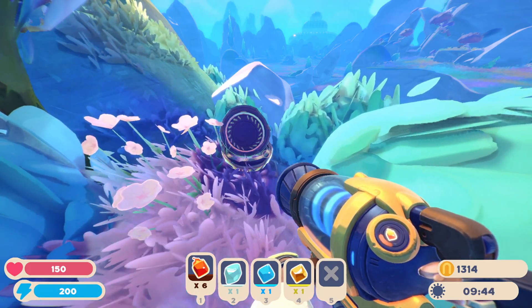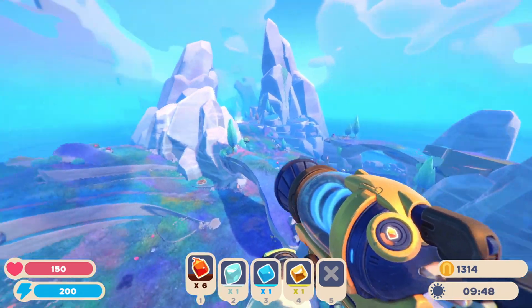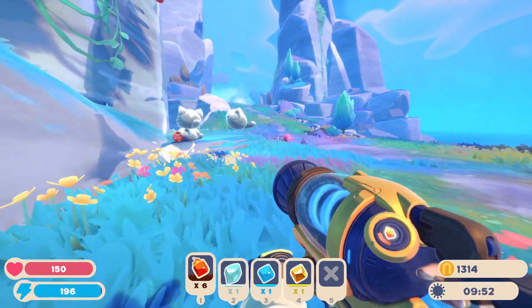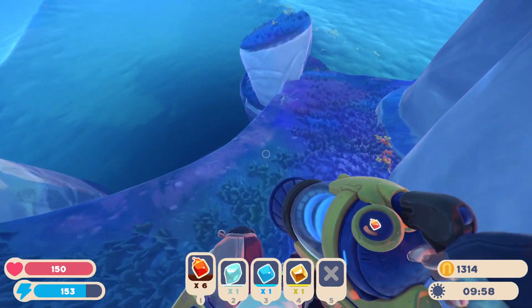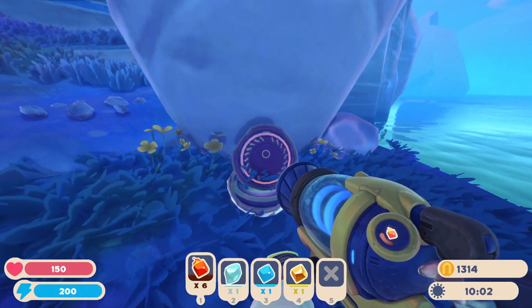And now finally for treasure pod 14, which is probably the easiest one - once again go to the portal and it'll be behind it. Come over here, drop down, walk around this little circle right here, and there it is.